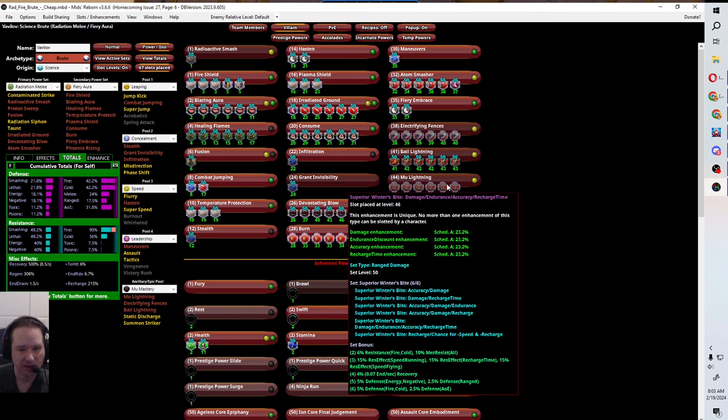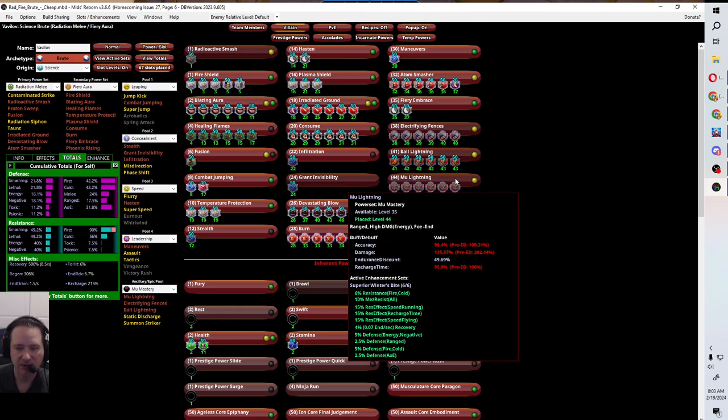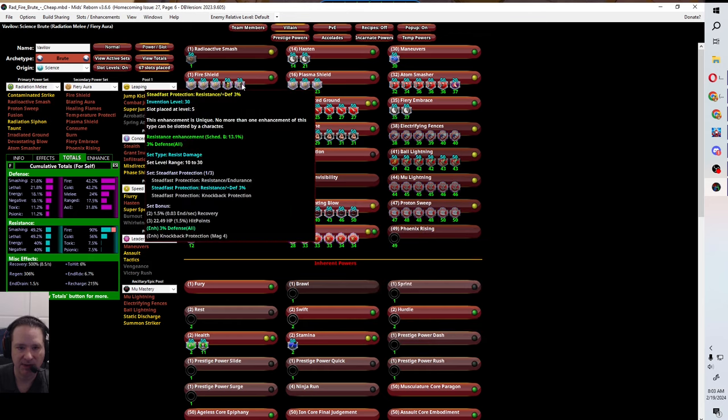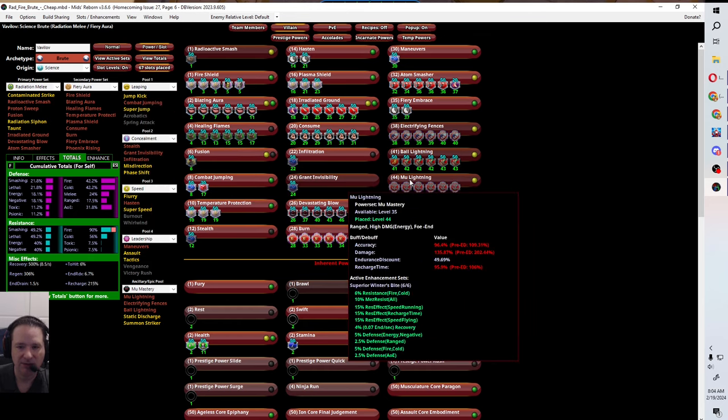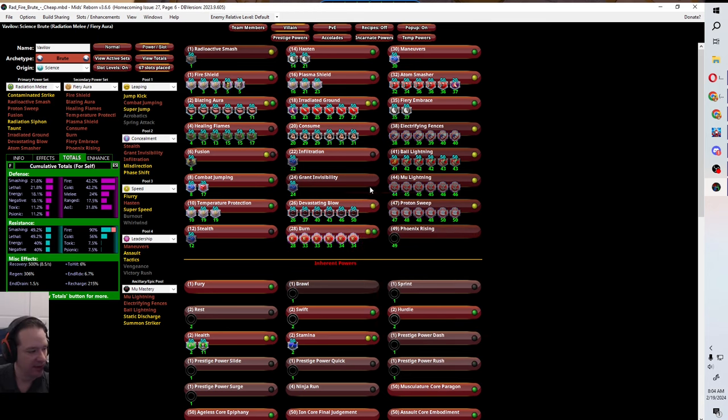One thing you might not know: if you're playing a hero, you can get villain epic power sets. This is a hero character, but I ended up with Mu Lightning, which is from the Mu power set — a villain power set. You switch over to villain, do that quest line, and then go back to hero. You can change your alignment very easily in Pocket D at the bird. I highly recommend doing that if you want to get your villain power set.